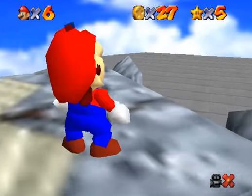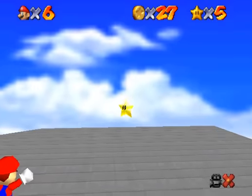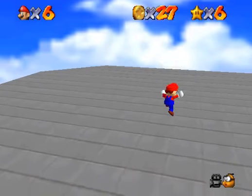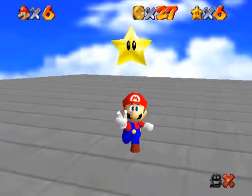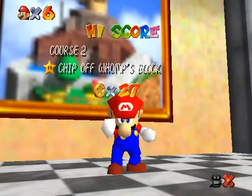Yep, there we go. Three times, just like the King Bob-omb, and it will blow up. For some reason, Mario seems to like getting behind enemies and in front of enemies. In this one, you have to get in front of him and then get behind him, but I don't know, they just seem to like stuff like that.